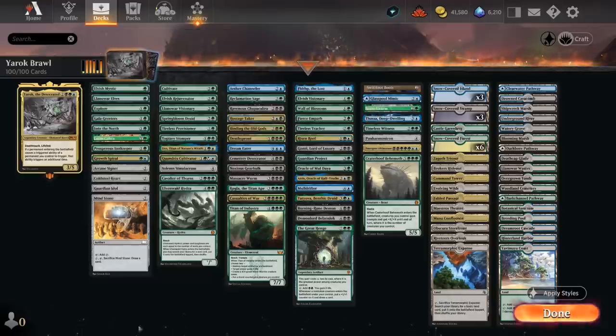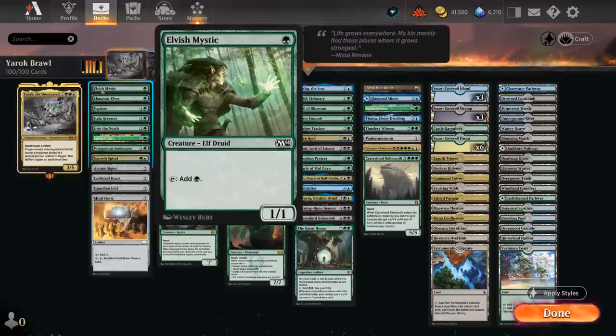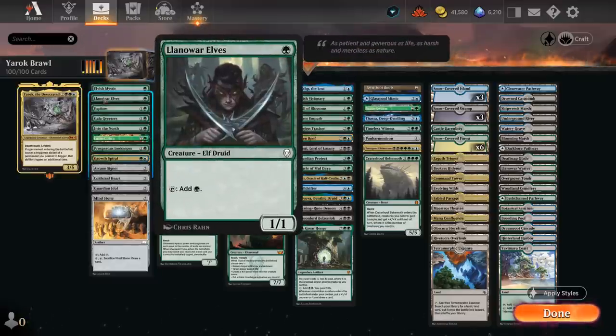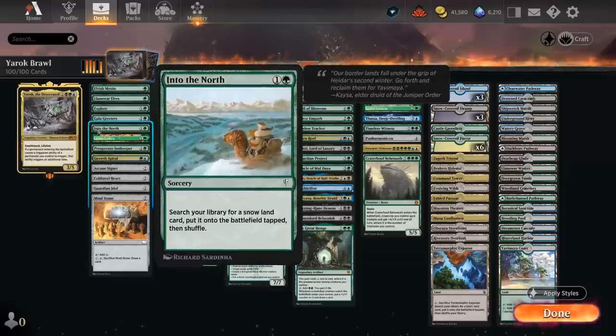Taking a look at the rest of the deck, I've split it into a few categories, starting with mana acceleration — very important when playing Yarok since it's expensive to cast, and sometimes we want to wait until we can play Yarok and another creature in the same turn to get immediate value. At 1 mana there's Elvish Mystic and Llanowar Elves. Into the North can find an extra snow land, which is why we have all the snow-covered basics in the mana base.